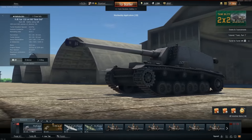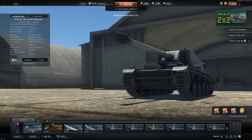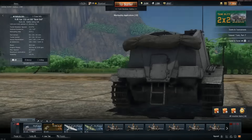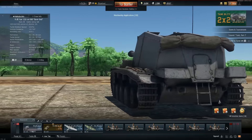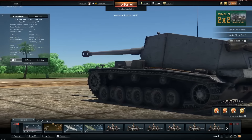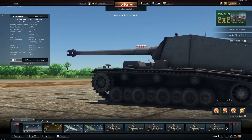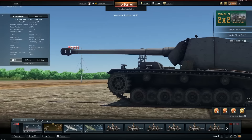So we got some cool vehicles to play today. What is a Sturer Emil? I would say it's a bigger Dicker Max with a 128-millimeter cannon, very good depression — I believe the same depression as the Dicker Max. Only two of these things were built during the war. One was captured, I think the other one was destroyed.